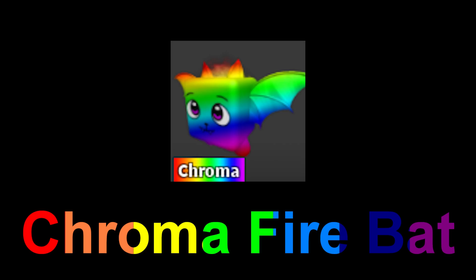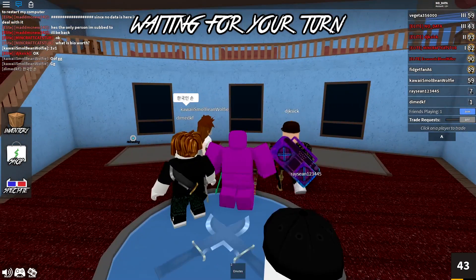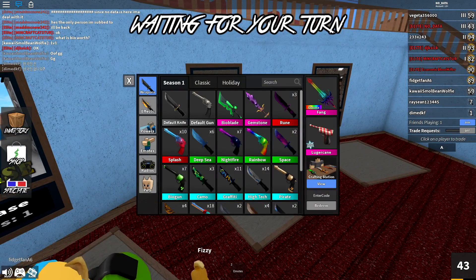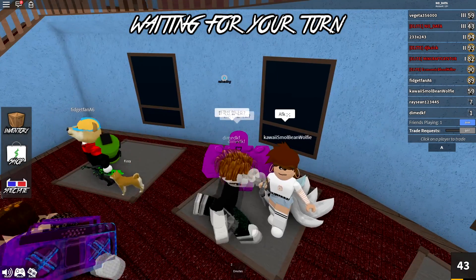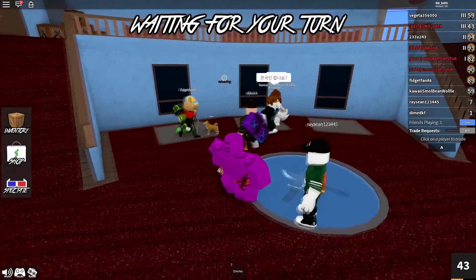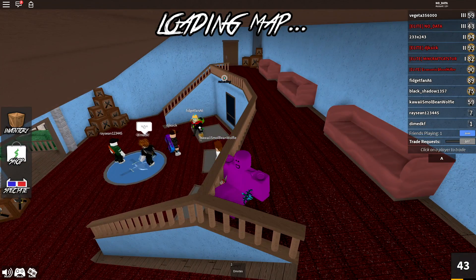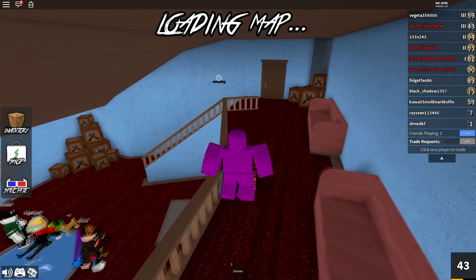Chroma fire bat — the chroma pets are honestly some of the best weapons in the game. Ironically, the pets are higher on the value list than the knives; the best item in the entire game is actually chroma fire bunny. In my opinion, most chroma pets look very similar — they're all kind of square-shaped, which was one issue I had with the season one update. They don't have the uniqueness of the original pets. But if I had to pick a favorite chroma pet, it would be the chroma fire bat because it flies.